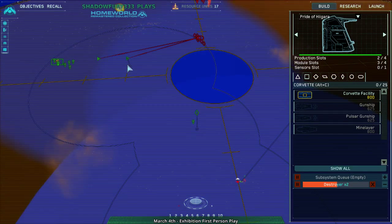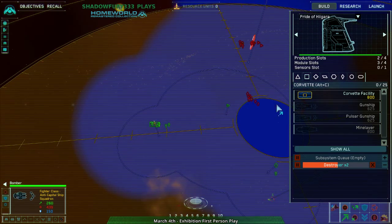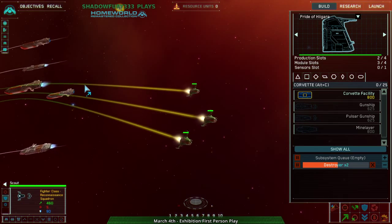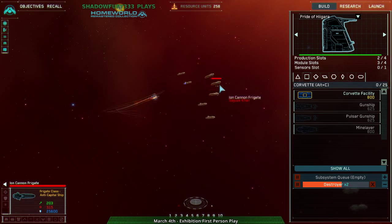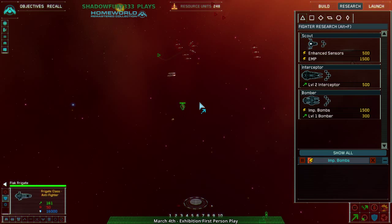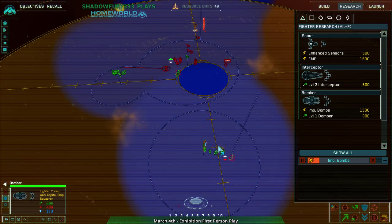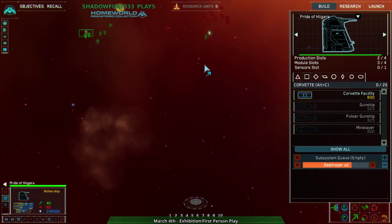Ion cannons and torpedo frigates — that's all they have. I did say before that Higarans live and die by frigates. What's our damage? Hit, hit, damage — in this case, die. Lost. That pretty much answers the question of how this is going to go: this is going to go with me dying.